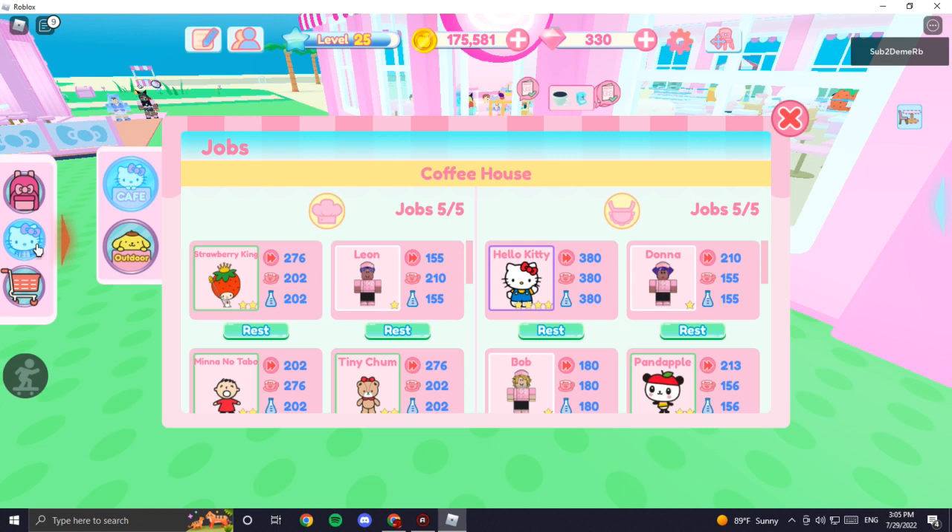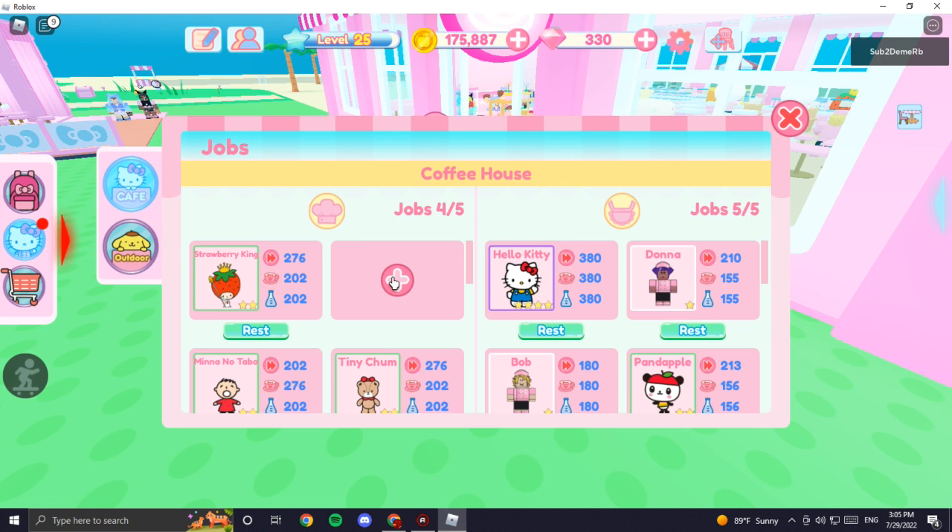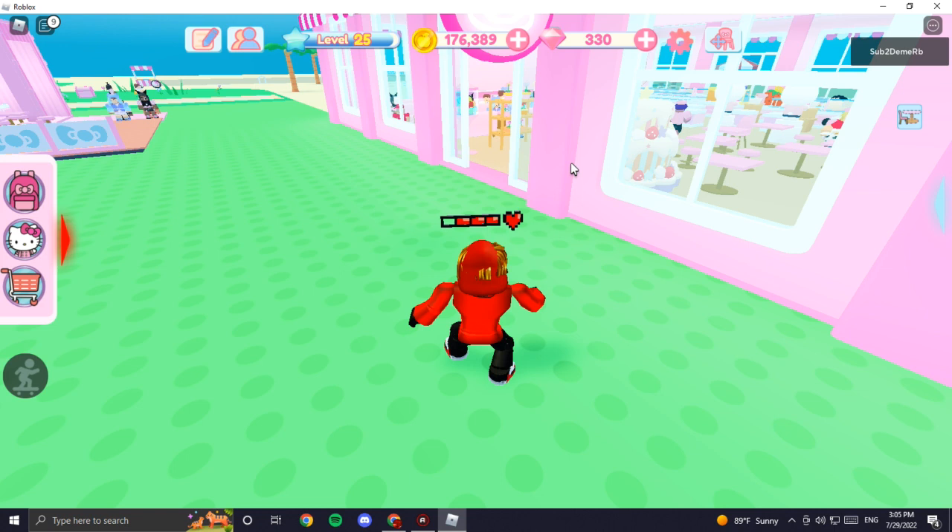Then click the Hello Kitty icon right here and you're gonna see plus icons. Click the plus and hire all of these waiters and chefs right here.